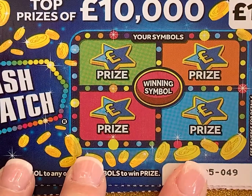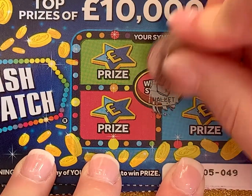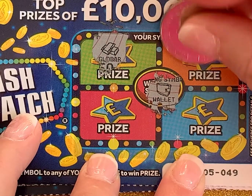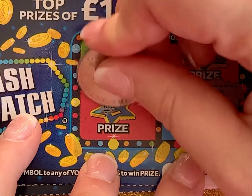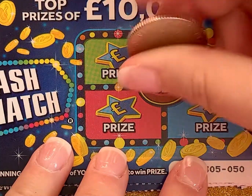One pound mix, one pound session. The winning symbol we're looking for is a wallet. I've got a gold bar, money bag, key, and a wad — so no win on that one.